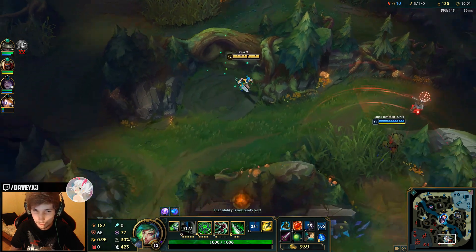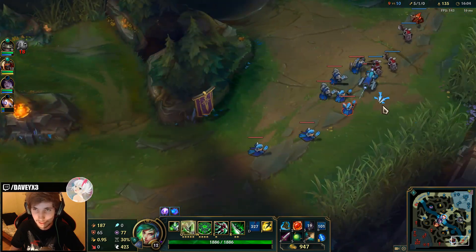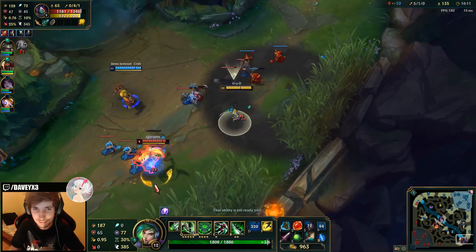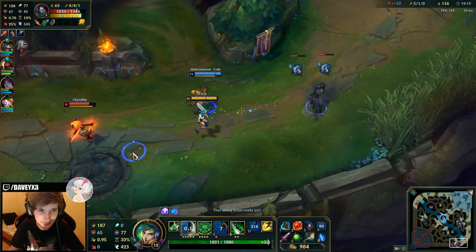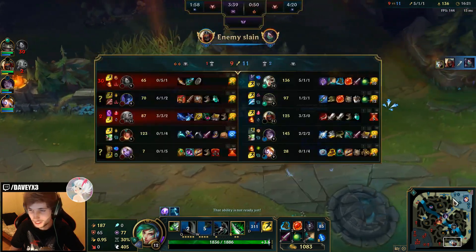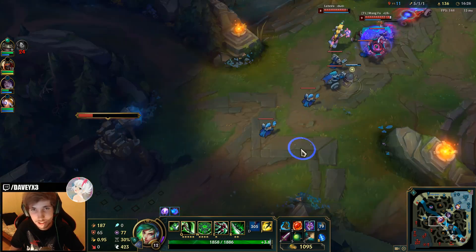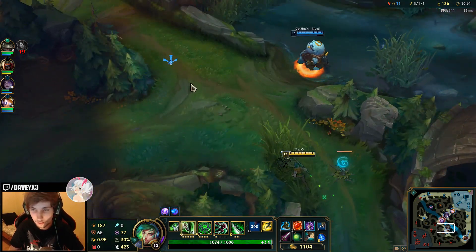Let's see what Akali does — come on, just go in. We're like two assassins hunting her. Even my boots alone — I don't even need to use my dash. She doesn't even have boots yet, she has no gold in this game. We just destroyed her so hard she totally has no gold at all.